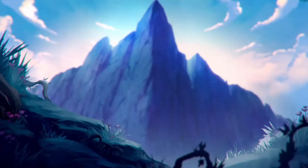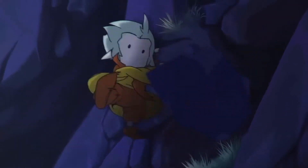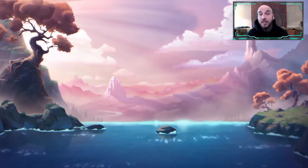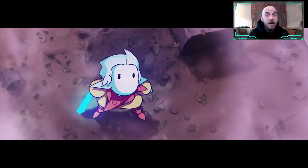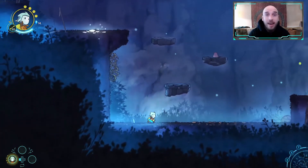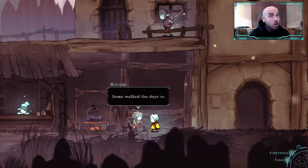Looks like we gotta save our siblings from the Urlogs in this one. So in Greek Memories of Azer, it's a side-scrolling platformer where you get to play single player and control Greek, the main character, who's set to rescue his brother and sister Adara and Raidel. The Urlogs have come to the land of Azer and are wreaking havoc and destroying everything. The Kurians, your people, are trying to escape and build a massive airship.